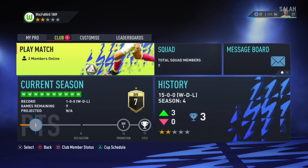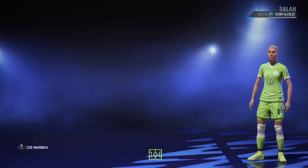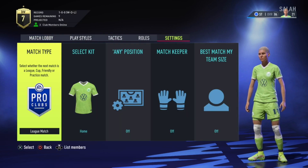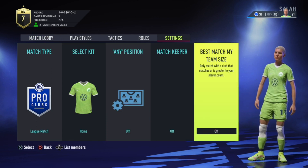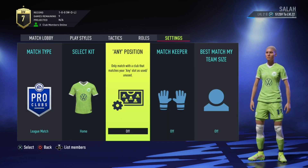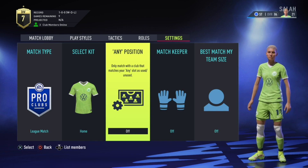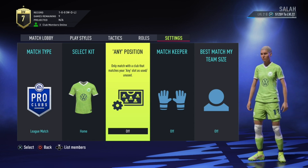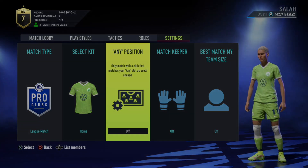For the second solution, go to Pro Clubs, go to Play Match, and make sure you're captain. Go to your position that you play on Pro Clubs, then go to Settings and make sure everything is off — this includes Any Position Match, Keeper, and Best Match My Team Size. When I had 'any' on all the time I would never find a game, but once I turned off all the settings including Any Position, we found games much more quickly.